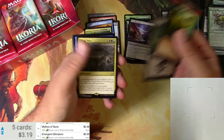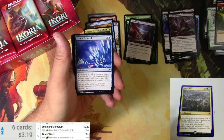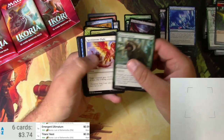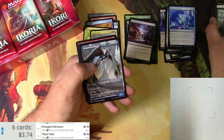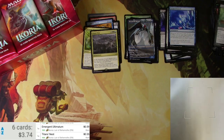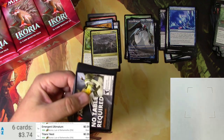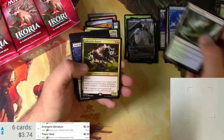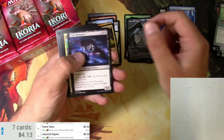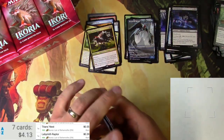Fun dinosaurs, fun swamps, and a Titan's Nest — scanner says 55 cents. Easy Prey. Dreamtail Heron as an alternate art — I'm a fan of it. No table, Thornwood Falls, and a Labyrinth Raptor. Beckoner Tactics, another raptor, and no alternates.